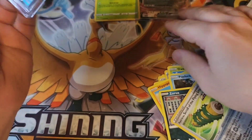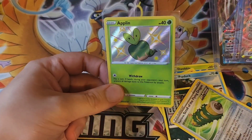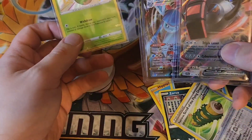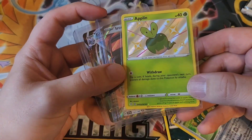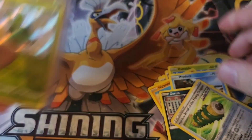So from the first fanny pack: Glaceon VMAX, Iron Treads EX, and a baby shiny Applin. Not great overall, but getting all these packs at retail as a mystery of what you can get is pretty cool.